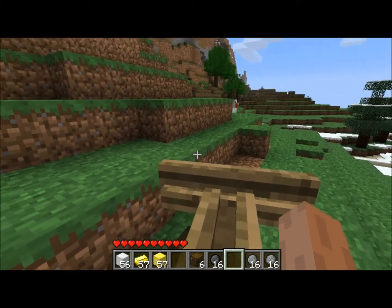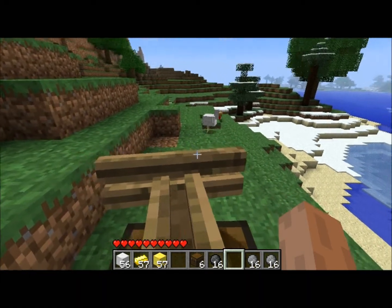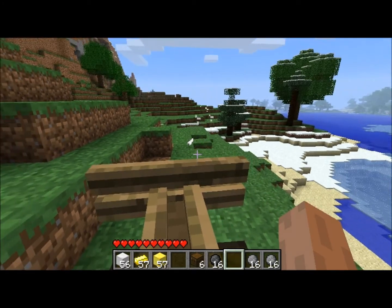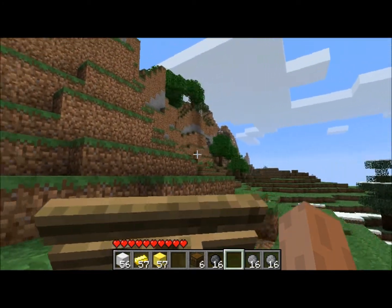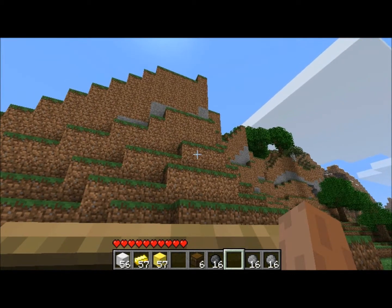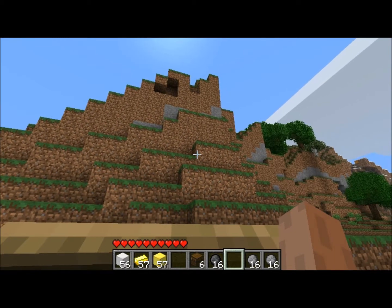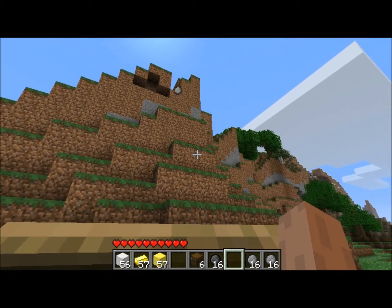A normal cannonball breaks two blocks. I'm trying to kill the chicken but he moves too fast. I'm trying to cut a hole into it but it's very hard to aim.